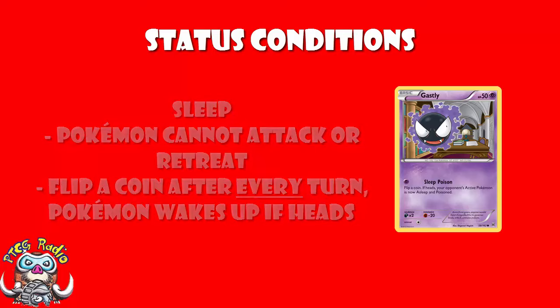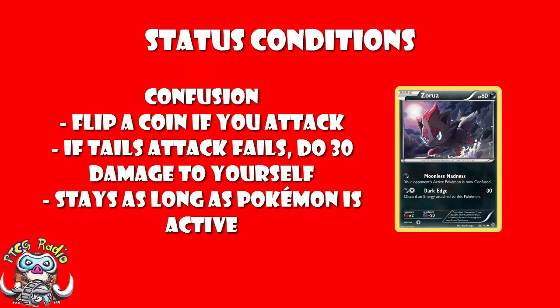We also have Confusion. If a Pokemon is confused, you flip a coin if you try an attack. If you flip heads — and heads is always good in the Pokemon Trading Card Game — your attack happens and it's good. If you flip tails, your attack does nothing and you take 30 damage; essentially your Pokemon does 30 damage to itself, your attack fails, and your turn ends. As with all status conditions, going to the bench will get rid of confusion, and you are allowed to retreat if you're confused.